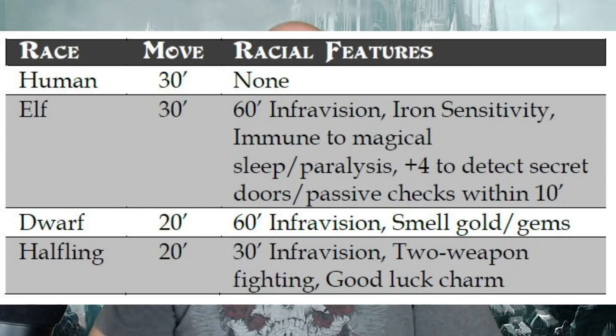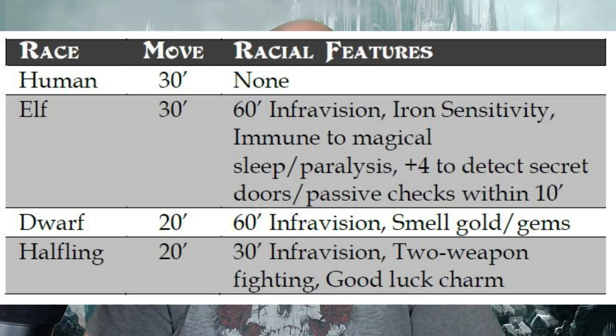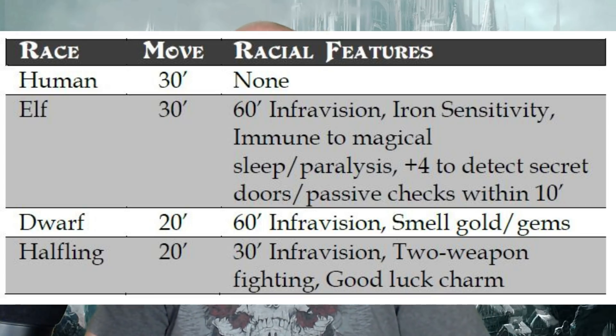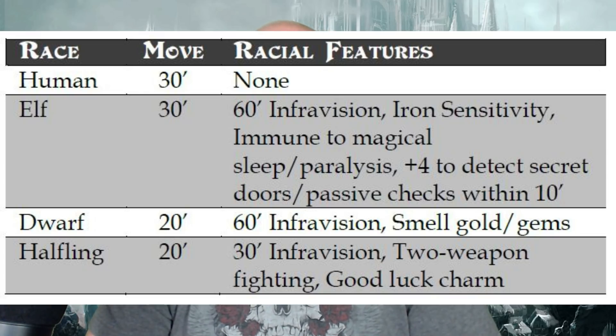If you're an elf or human, your movement is 30 feet. A dwarf or halfling is automatically 20 feet. The elf and dwarf get 60-foot infravision. The elf is sensitive to iron, which is bad. Elves are immune to magical sleep or paralysis and get a plus 4 to detect secret doors with passive checks within 10 feet. The dwarf can smell gold and gems — nice if you're hunting treasure. The halfling has 30-foot infravision, two-weapon fighting built in, and a good luck charm, and luck plays a big part in this game.